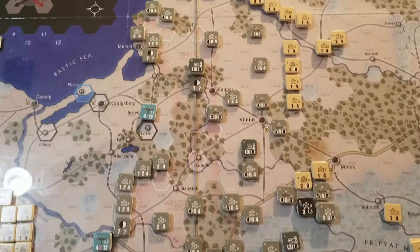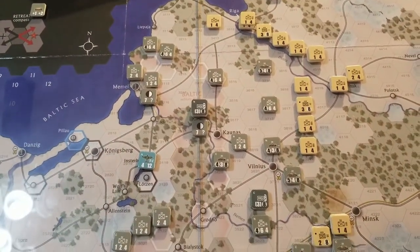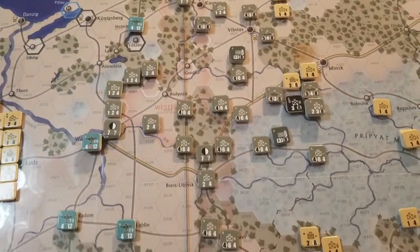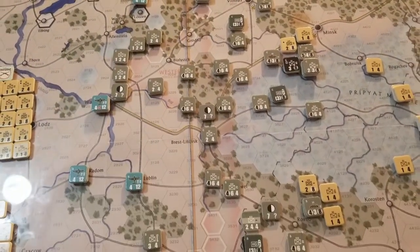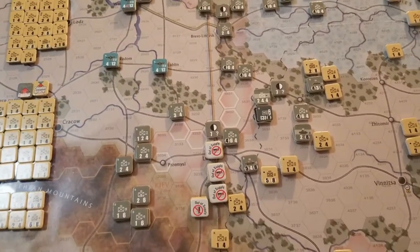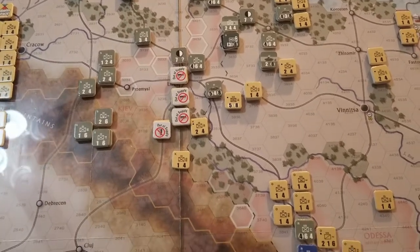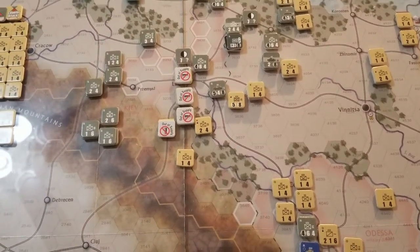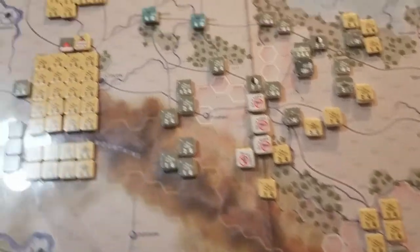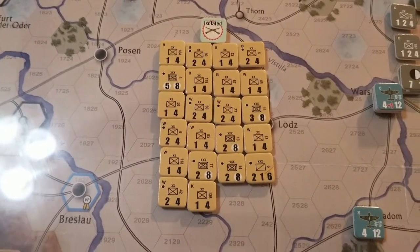All of these units up in here — you can see the isolated markers on them all. This is what it looks like before I execute this phase. Now take a look at what it looks like after: that entire front line, all those isolated units, are now gone. So if they're still isolated when you reach that segment, you check them. If they remain isolated, they are eliminated. Out of supply, they just stay out of supply, and of course they get different combat reductions.